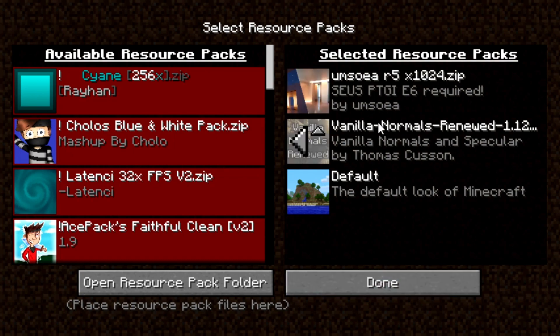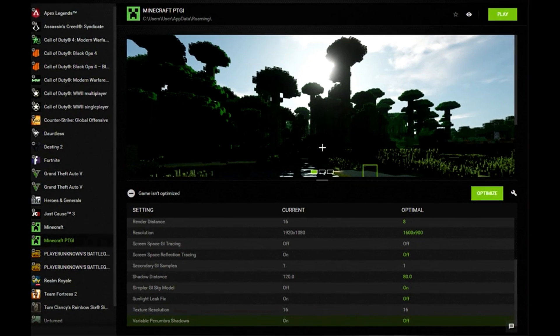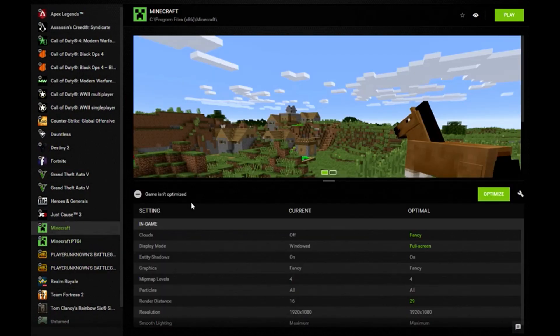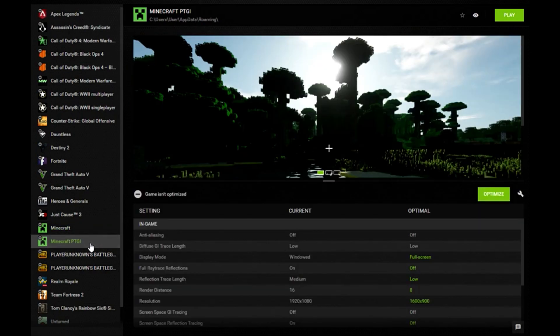After you download and select those two, you're done with that. A lot of people have the bad information that to use Minecraft ray tracing on your PC — RTX or GTX — you have to manually turn it on from GeForce Experience. But it's actually not like that. As you can see, I have two Minecraft optimizations on my GeForce Experience. The first is Minecraft, the next is Minecraft PTCI — that's my ray tracing. It won't be there until you add it manually yourself, then you'll have that option.